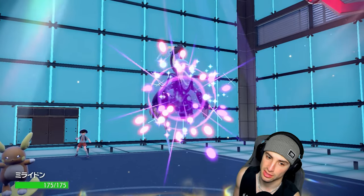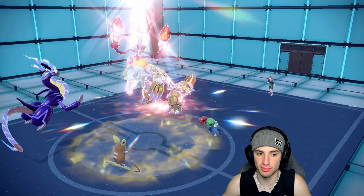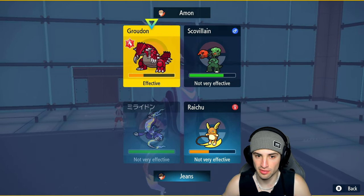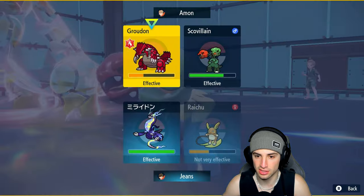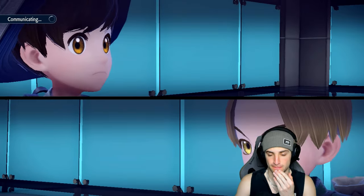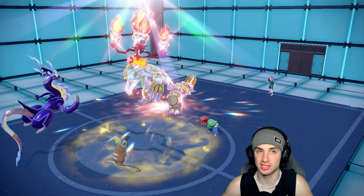I'm Choice-locked into Electro Drift. I'll go Electro Drift and throw a Psychic into the Skeledirge slot to go after it. Electro Drift should KO Groudon and Psychic goes after Skeledirge. This isn't a bad position — we could still definitely win this.